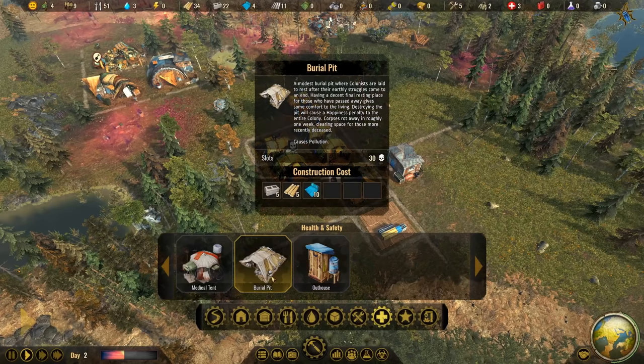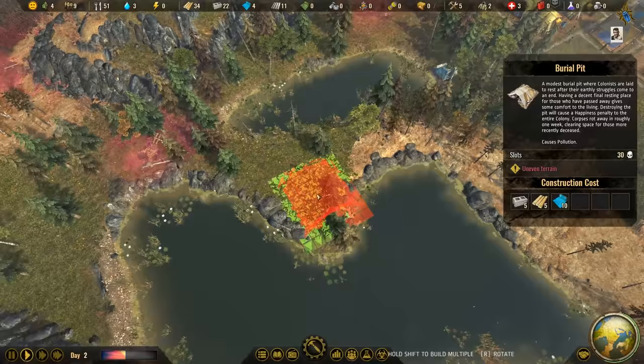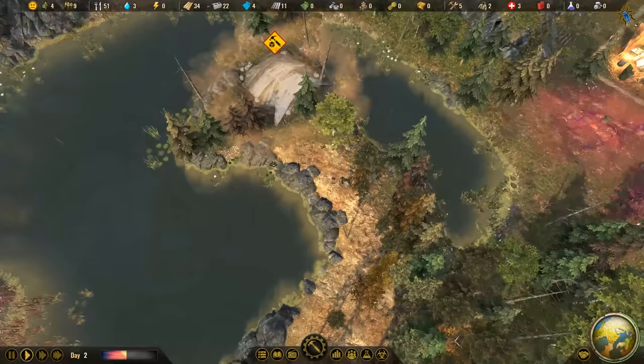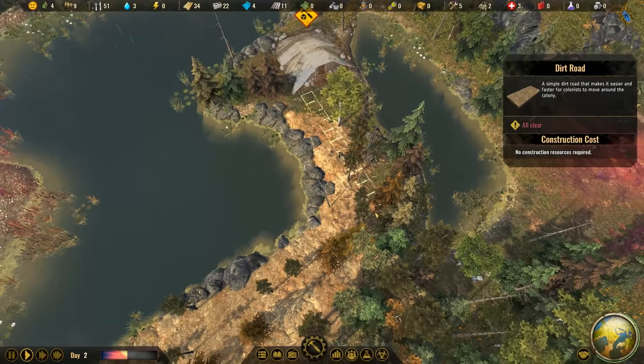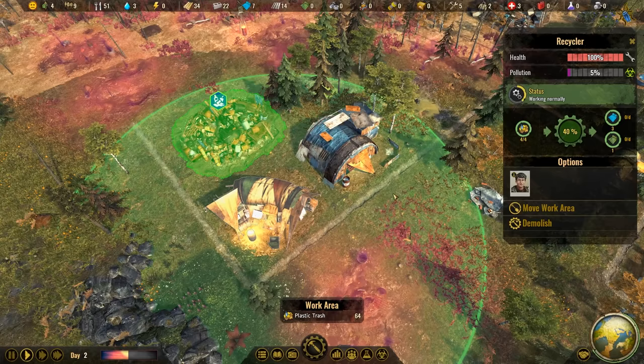That gives us a bit of time now to build the burial pit that we need. Let's find a location - that would be a nice spot here beside the lakes. It makes sense to have a burial pit there. Reminds me of Skyrim a bit - I've seen burial pits there beside lakes and stuff. Let's have it here. I hope it's not affecting the health of my lakes too much. We can connect it to the road on the other side.